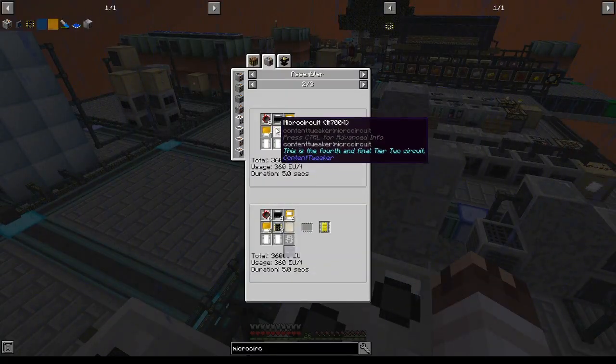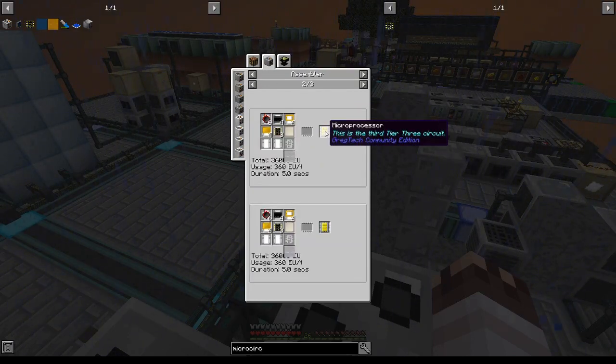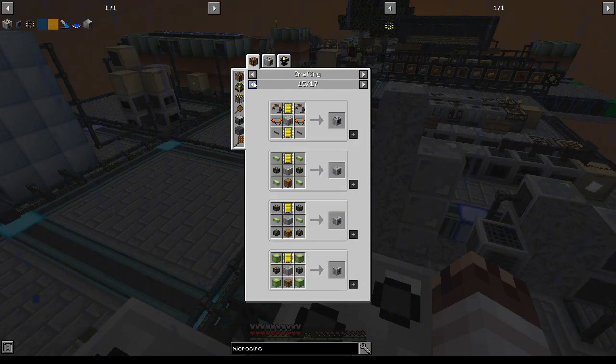Just kidding — I'm probably just going to make small coils somewhere and then use those to make microprocessors. Why? Because I need them for AE2 patterns. But first...